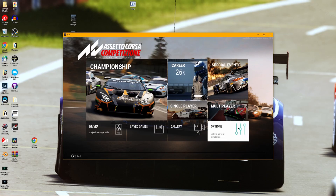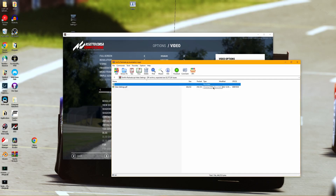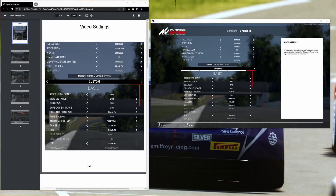Now that all the files are downloaded, let's open up ACC and head over to the options and video settings. Open up the zip folder which includes all the video settings that we need. Make sure that you are disabling full screen resolution. I have my resolution set to 1600 by 900. Make sure that you have v-sync disabled, and your frame rate limit can be anything you desire — I have set it to 60. Shadows and Shadow Distance are set to epic, but you can lower these depending on your hardware. Make sure to have temporal anti-aliasing on. If you have an RTX card, I would recommend turning on DLSS Quality; otherwise, turn on FSR.